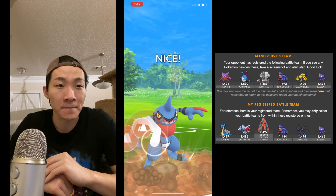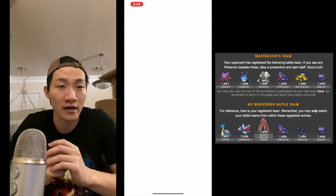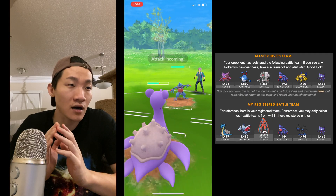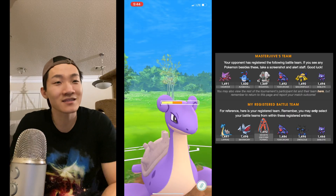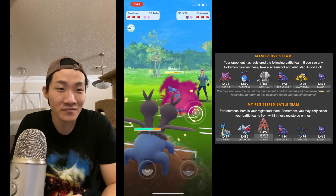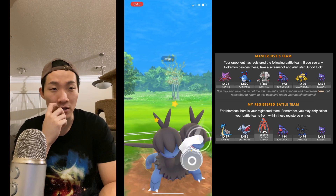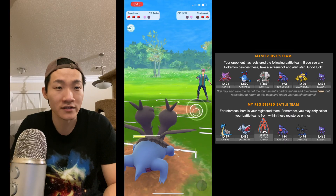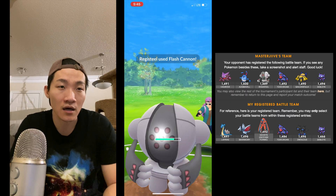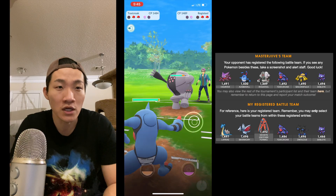I have Lapras in the back, and all shields are down — perfect, because now I can hit the Haunter with one Mud Bomb, pretty much one-shot it, then take out Registeel. That worked out well with shields down, because otherwise it's a tricky matchup against Deoxys Defense. For the final match I go with Lapras, Zweilous, and Toxicroak again. This isn't a great situation because I don't have a Toxicroak counter — I go in with Zweilous since Dragon Breath does quite a bit of damage, and Toxicroak is pretty tanky so I try to chunk it down.